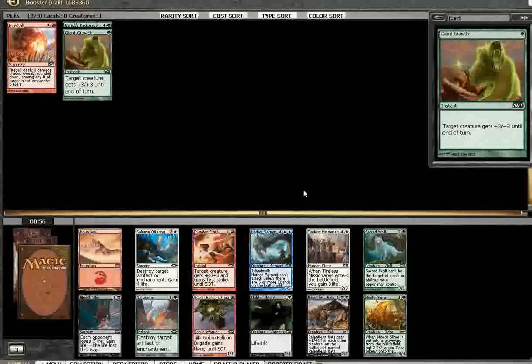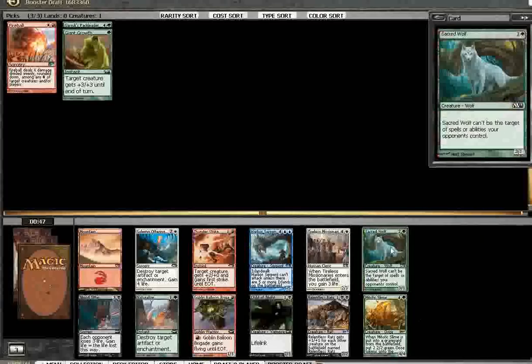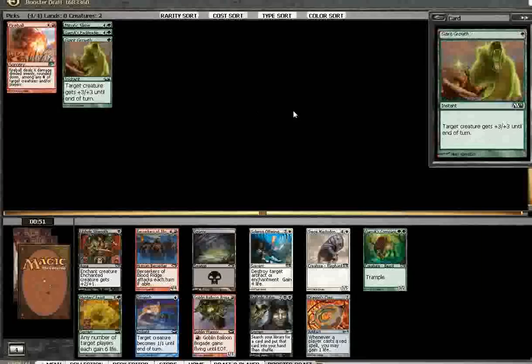Mitotic Slime — I think that's going to be a welcome addition. There's a late Child of Night here and Sacred Wolf, not that exciting. Mitotic Slime for sure. Green's pretty much a lock at this point.